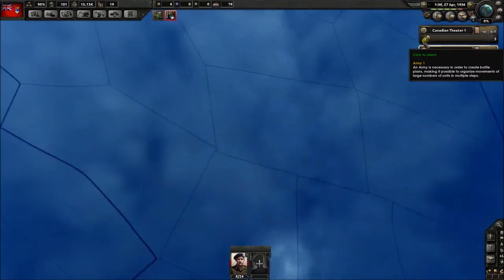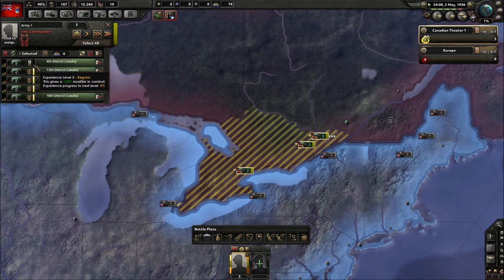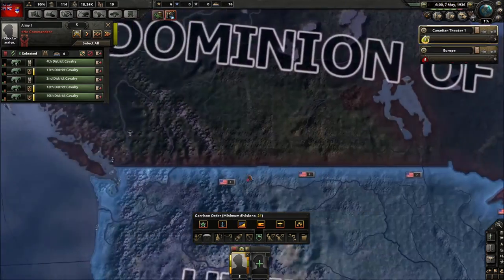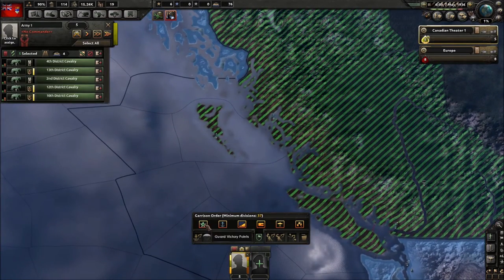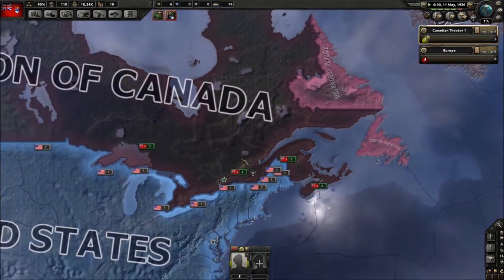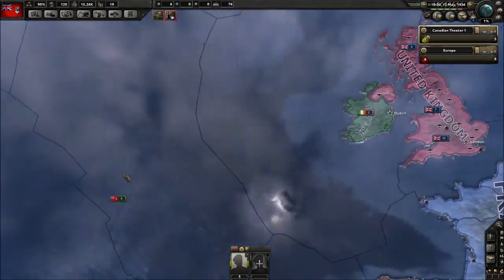We're going to send our troops into Bristol. Cavalry are almost done training — we'll give them their orders now. There's a port in Quebec but it's not really relevant. The cavalry will guard ports, and we need six but only have five for now.